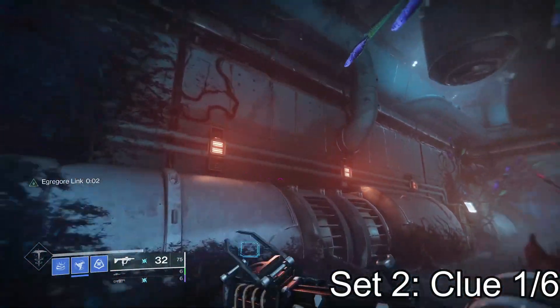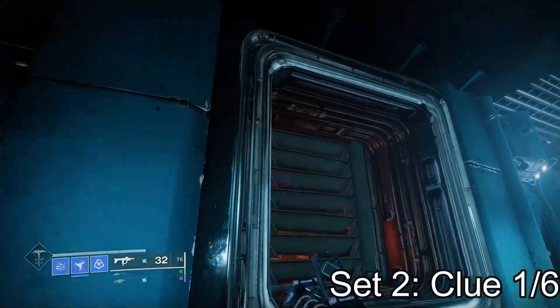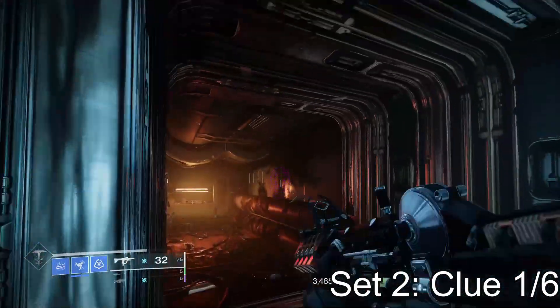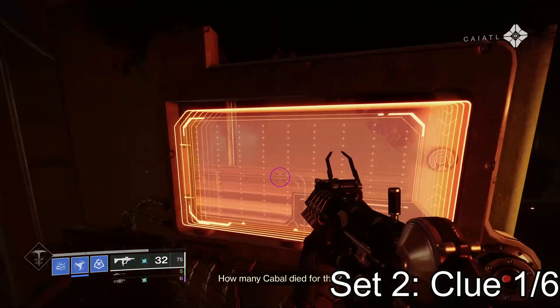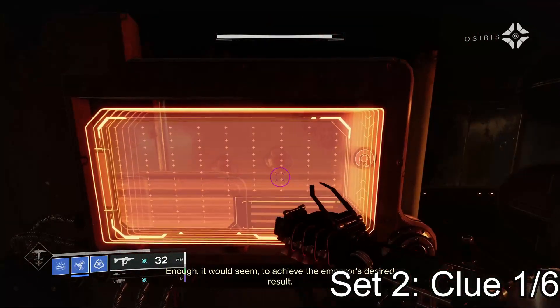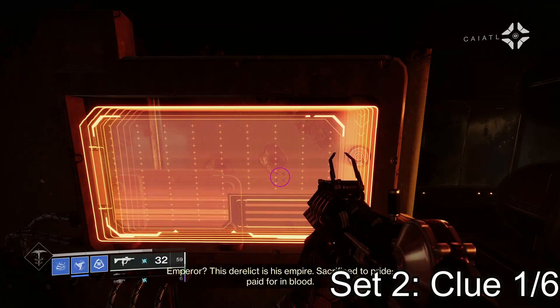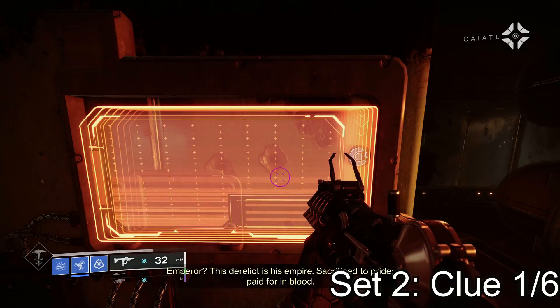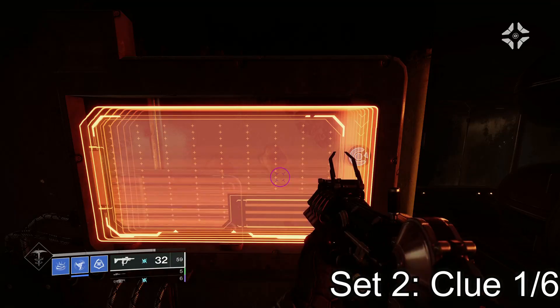Moving on to set two. The first one in set two is right through that first door again, where you shoot those first set of spores and run past the cabal we collected last time, and jump up into that first vent that leads you deeper into the Glykon. This little console that's orange on the left — press square on that and collect your first clue of the second set.